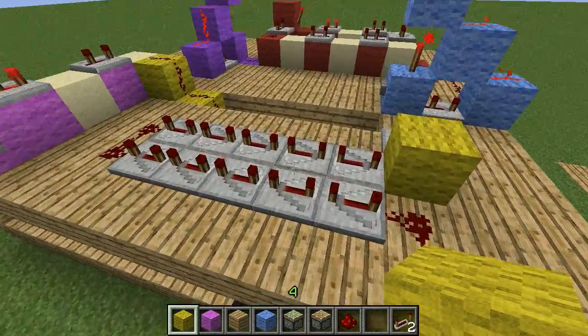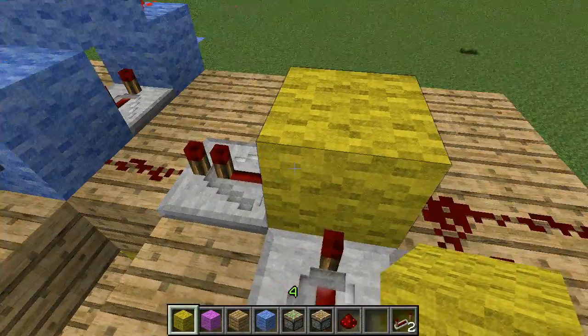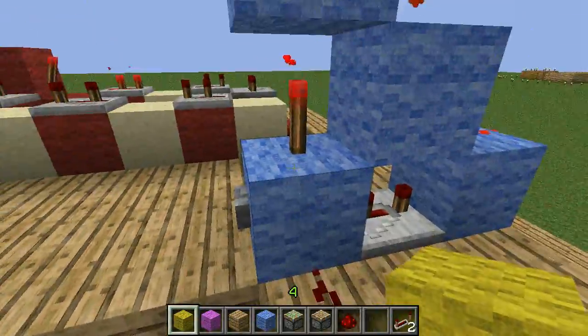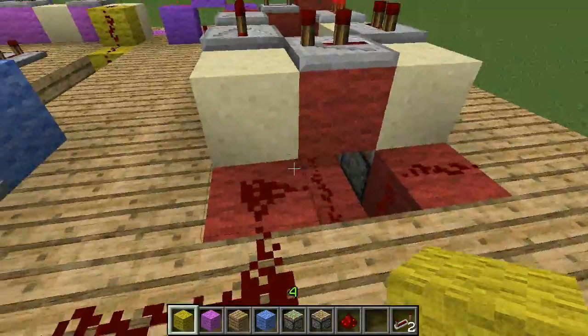First of all, your loop goes through the repeater, hits this wool, and it goes back around. The wool also takes the signal to this switch, which pulses the redstone into this counter circuit.